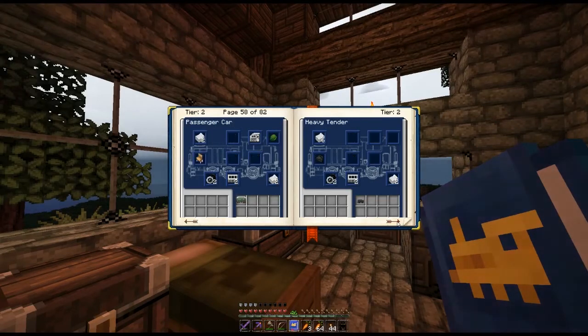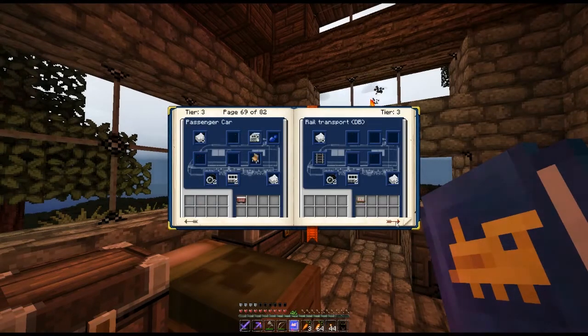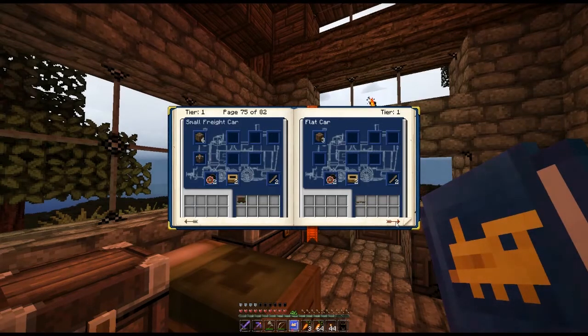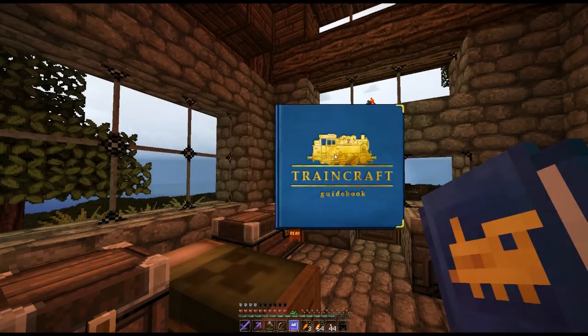Do they have a boar engine in this one? Freight wagon — yeah. This is more than advanced trains. Caboose — good old caboose. End of book.